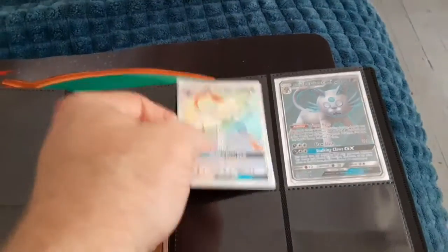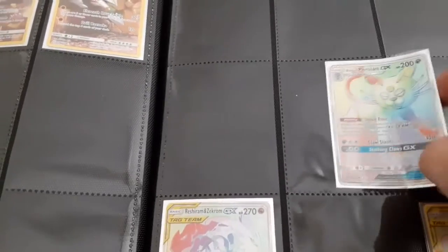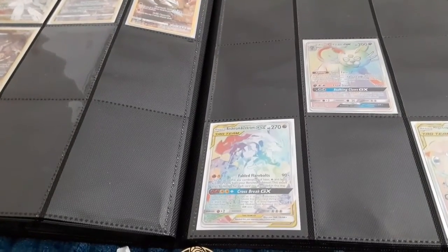This is card number 257, and 259 is the rest — the Zekrom — puts this whole Impersonator right here in the middle. Didn't think I had it, wasn't sure, just wanted to make sure. Alright, that adds to our binder — awesome.